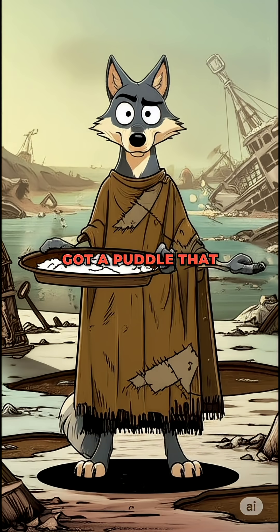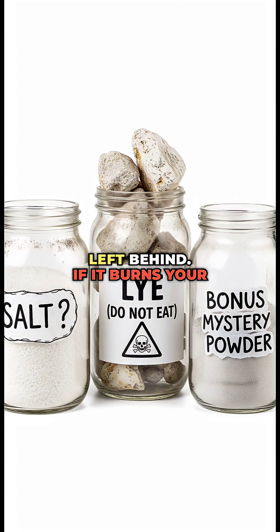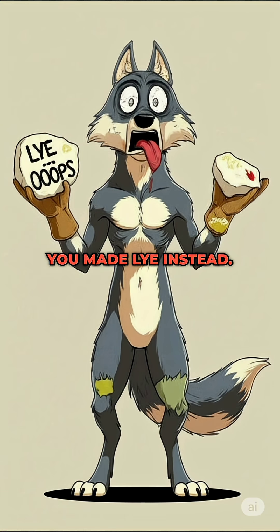Step 4. Got a puddle that used to be ocean? Evaporate it. Collect the crusty white flakes left behind. If it burns your tongue, congrats, you made lye instead. Survival is all about rolling those dice.